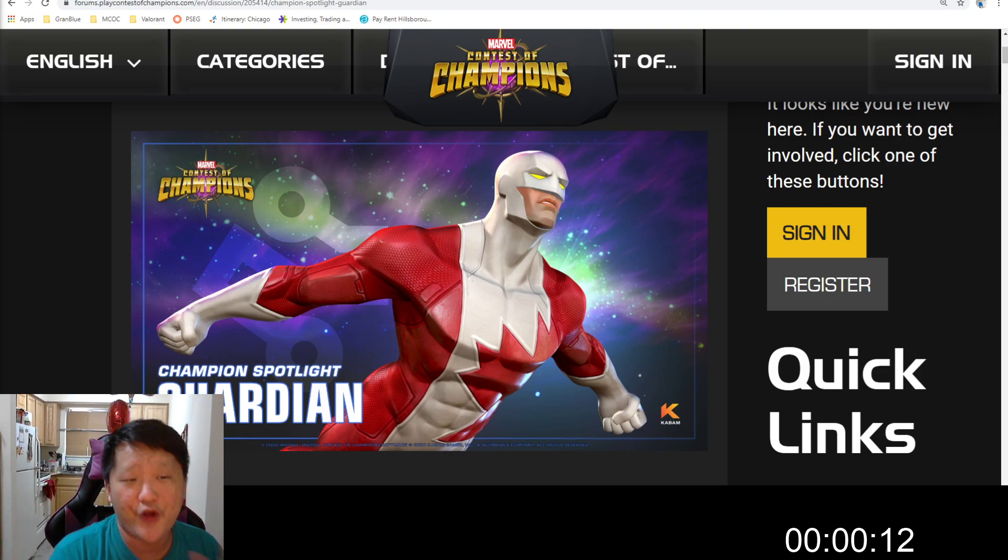His passive: he has no natural crits. Instead, every time he would crit, he deals a burst of shock damage which scales based on crit rating. He can parry non-contact attacks, and while his ability accuracy is below 100% for 3 or more seconds, he inflicts a 15% of his attack shock per second. This cannot be affected by ability accuracy reduction.